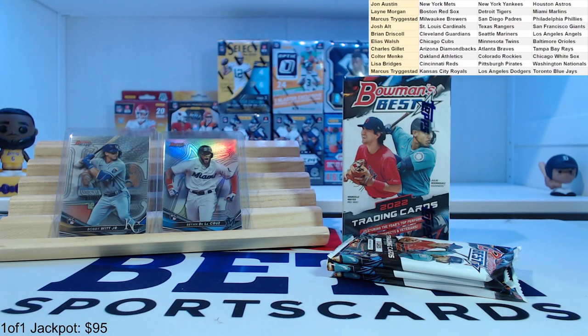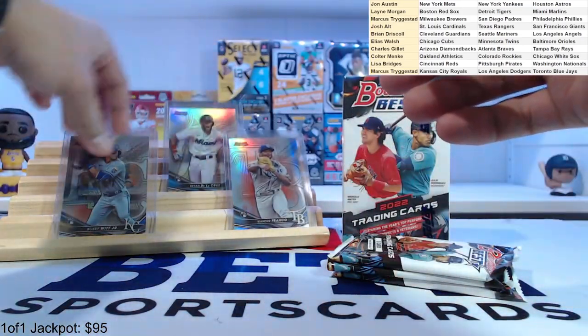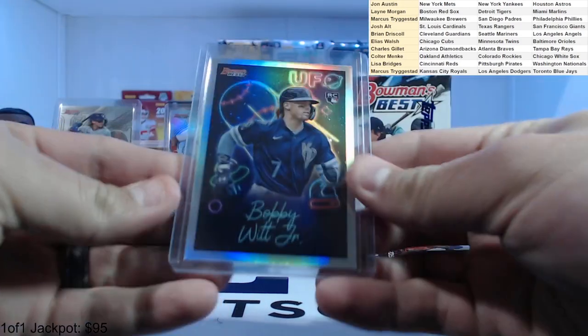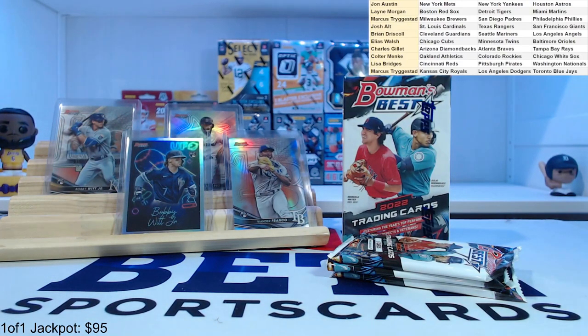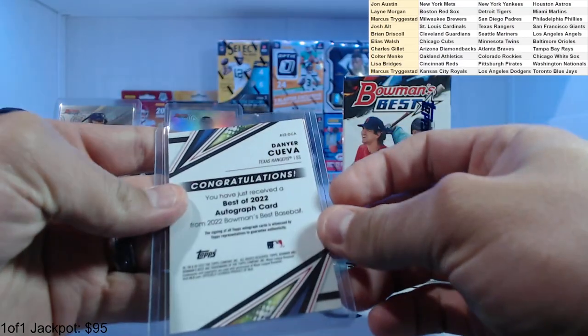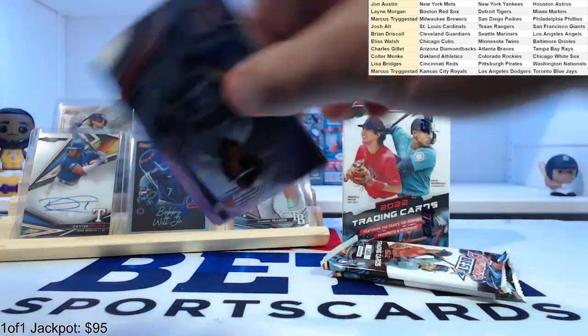The Rays — a nice refractor of Wander Franco, super well centered, like that. And our auto: the Texas Rangers, Cueva, shortstop. At least it's a batter, not a pitcher. Take it.